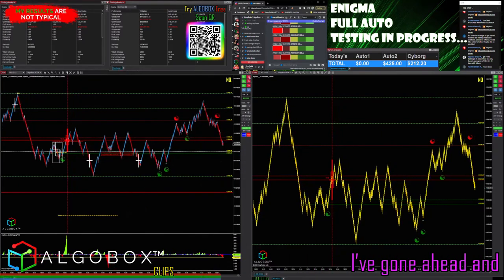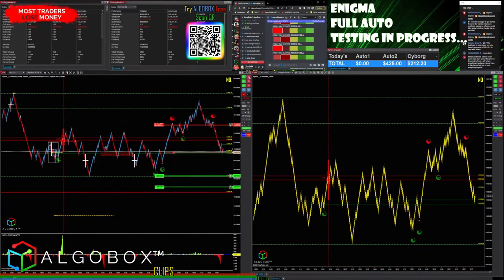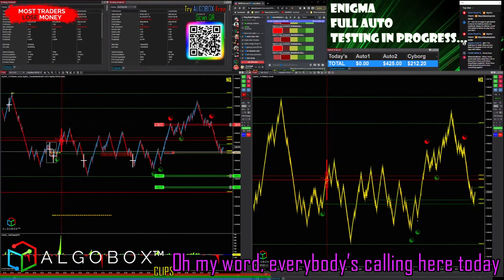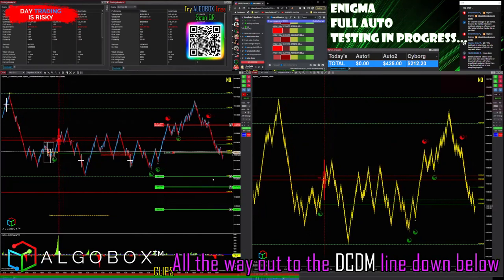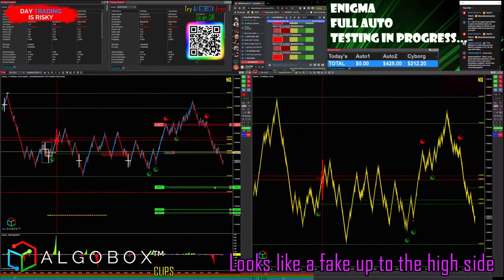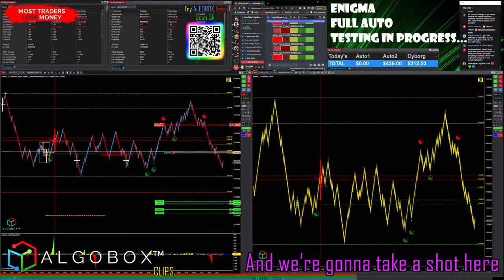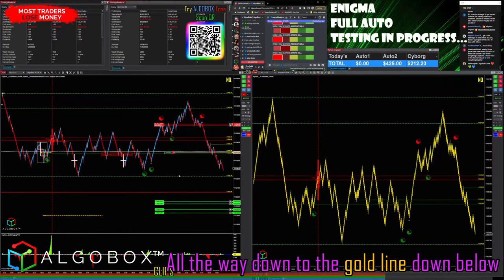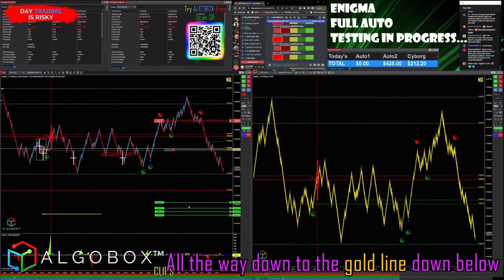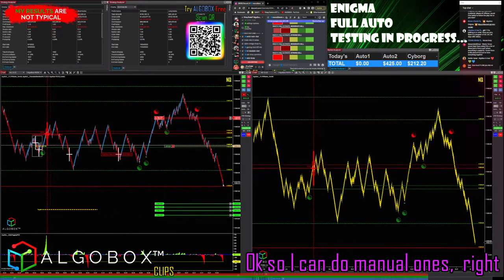I'm going to retry this play here, all the way out to the DC DM line down below. Looks like a fake up to the high side — no DC DMs anywhere in between — and we're going to take a shot back down to the DC DM line, all the way down to the gold line down below.